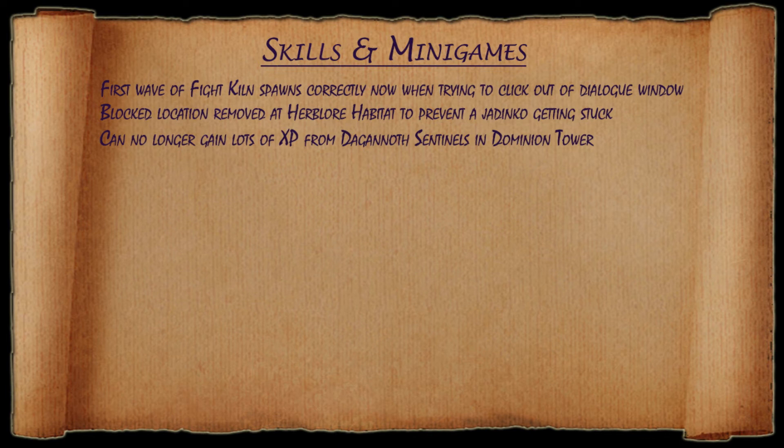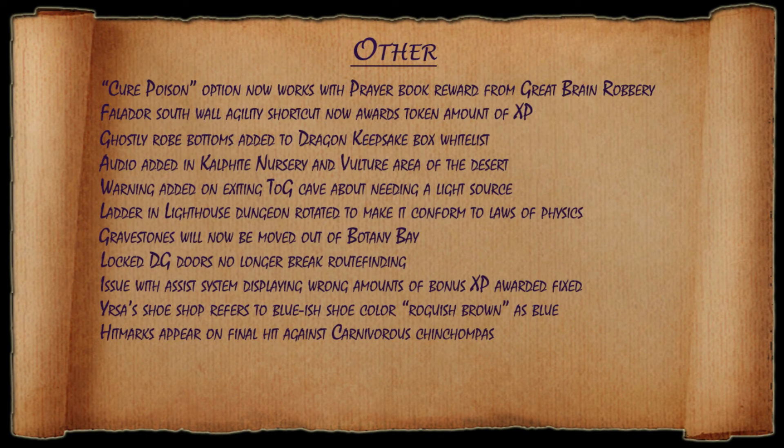And finally this week, under the other category, the cure poison option on the life points icon near the minimap now works correctly with the prayer book reward from the Great Brain Robbery. The Falador South Wall agility shortcut now awards a token amount of agility experience. Ghostly robe bottoms have been added to the Dragon Keepsake box whitelist. Some audio has been added in the Calphite nursery and the vulture area of the desert. There is now a warning on exiting the tiers of Guthix Cave about needing a light source. A ladder in the lighthouse dungeon has been rotated to make it conform to the laws of physics.